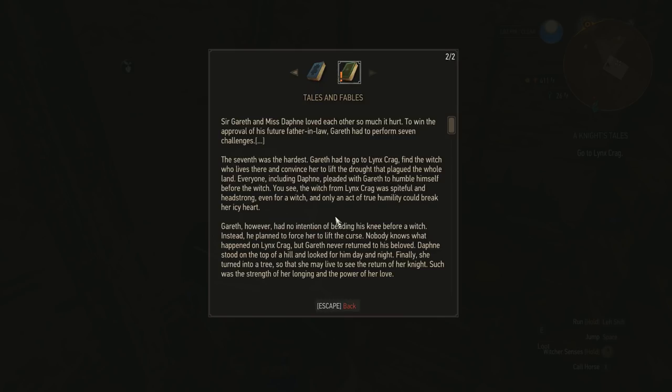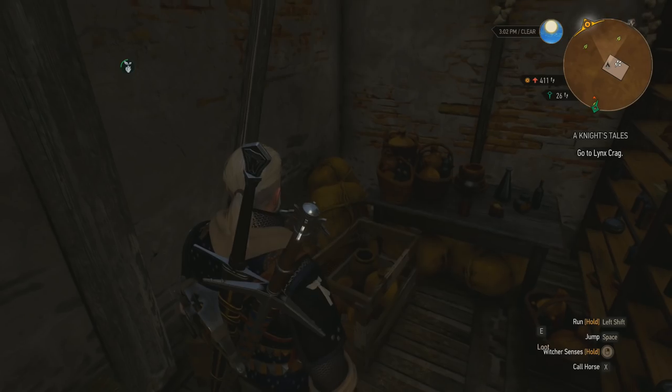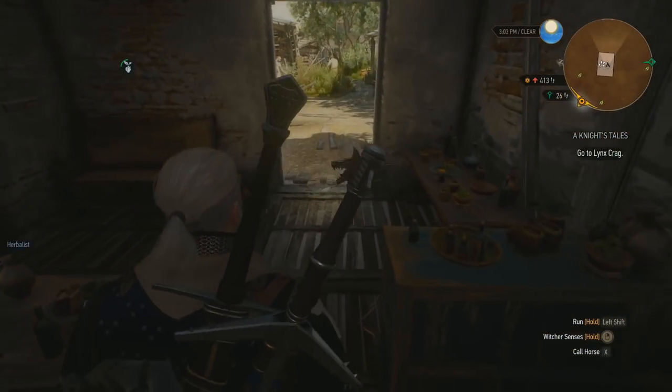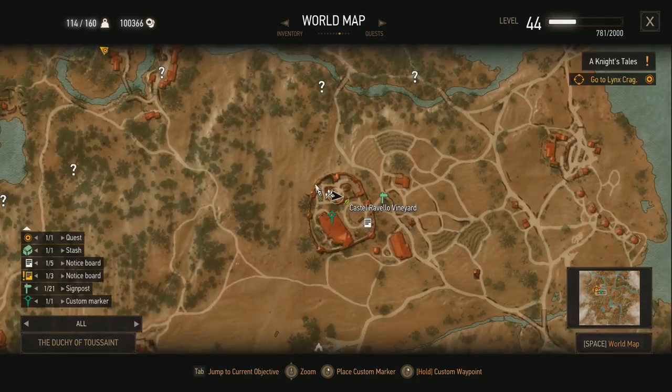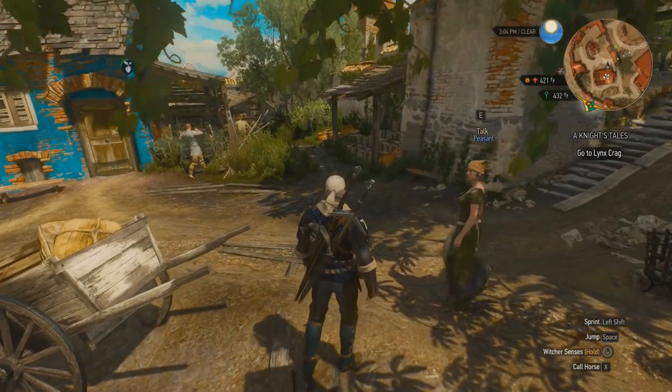'Everyone, including Daphne, pleaded with Gareth to humble himself before the witch. The witch from Lynx's Crack was spiteful and headstrong even for a witch, and only an act of true humility could break her icy heart. Gareth, however, had no intention of bending his knee before a witch — instead he planned to force her to lift the curse. Nobody knows what happened on Lynx's Crack, but Gareth never returned to his beloved. Daphne stood on the top of a hill and looked for him day and night — finally she turned into a tree so that she may live to see the return of her knight. Such was the strength of her longing and the power of her love.' I think I'm actually going to continue with that quest — I will make my way to that place and see if we can find the witch, lift a curse, whatever comes up.